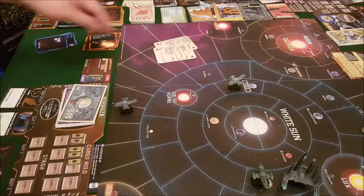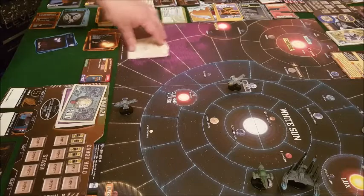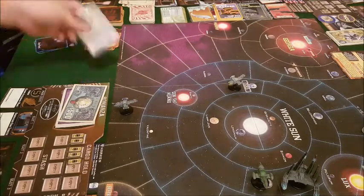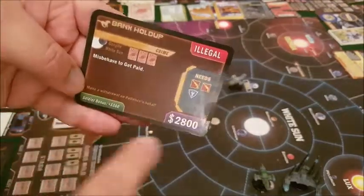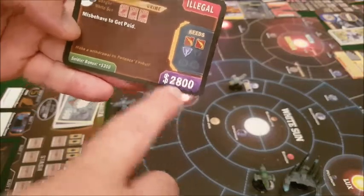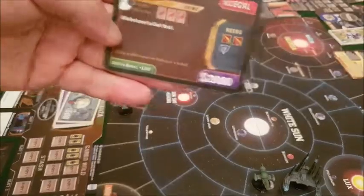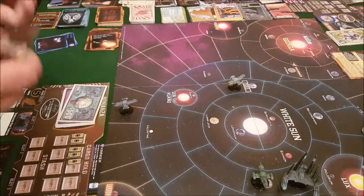He passes the misbehave. His quest said three but it was reduced to two. Now he gets paid — the payment is in the corner. He gets two thousand eight hundred, plus three hundred if he had a soldier — he doesn't — but he has to pay all his crew: two, five, six, seven, eight. So he actually only gets two thousand cash.